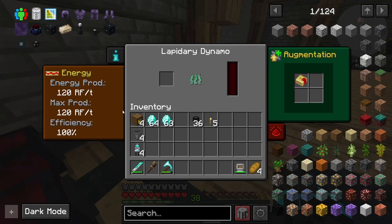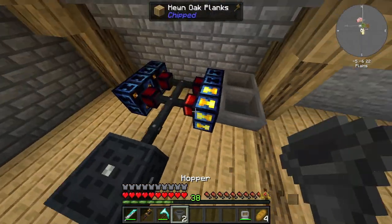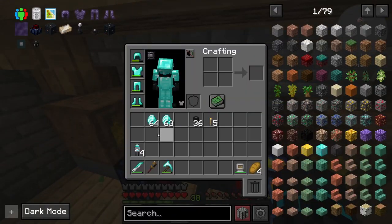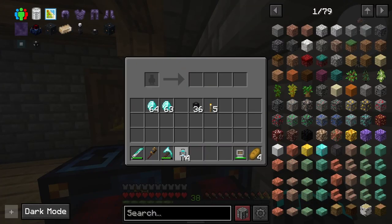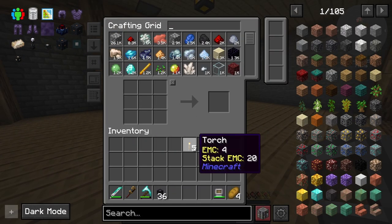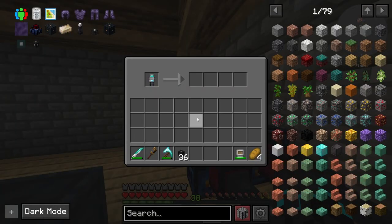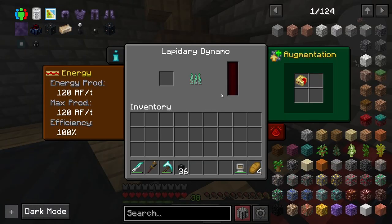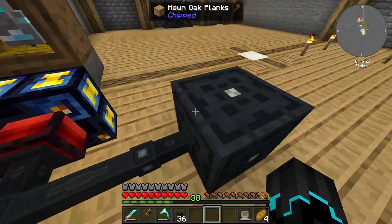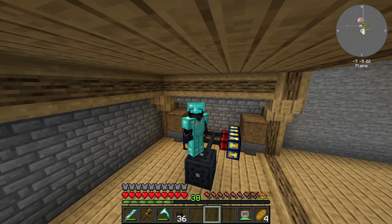So it is currently generating 120 RF a tick. If all I do is go ahead and take some hoppers and face them in, take the roosts and place them, and take my diamond chickens — I have to go in and say ploop, ploop, ploop, ploop — and get rid of the torches, eventually a diamond should be generated and put into the dynamo. Here we go, a diamond has been added, it's going to burn, and by the time the diamond has been used up, hopefully more than one diamond will be available. They don't even need to work any faster than that.